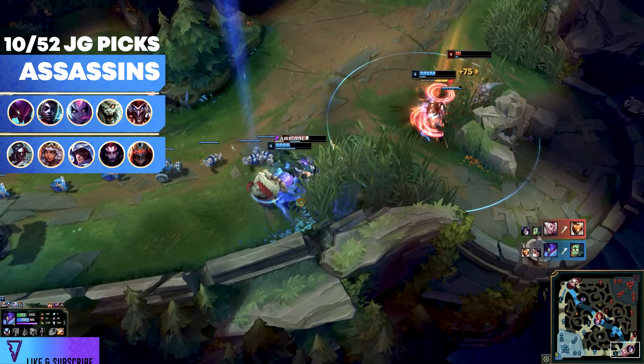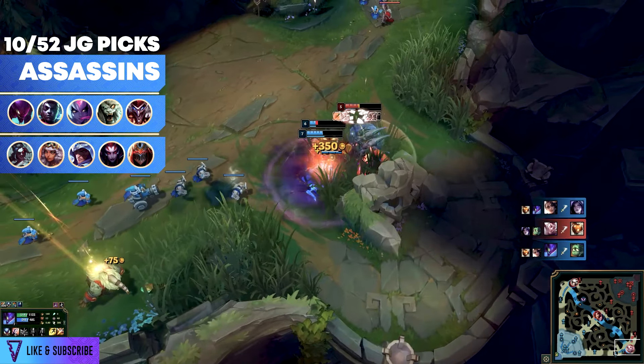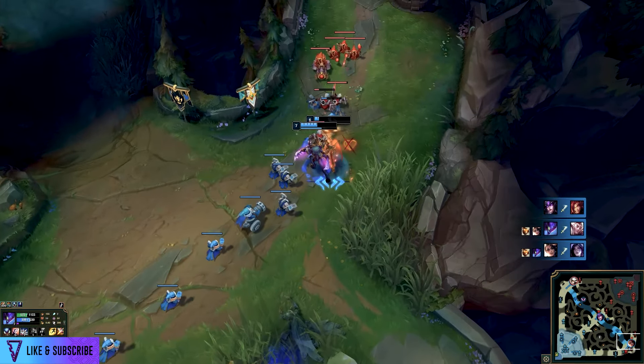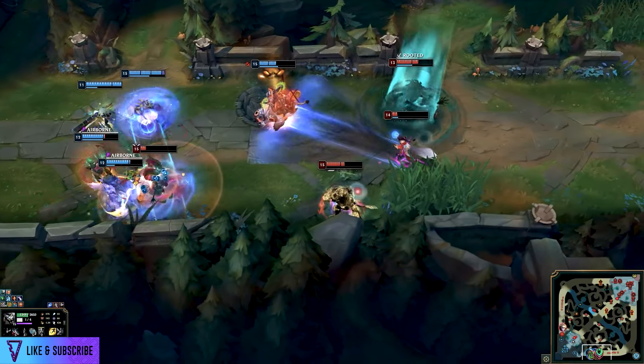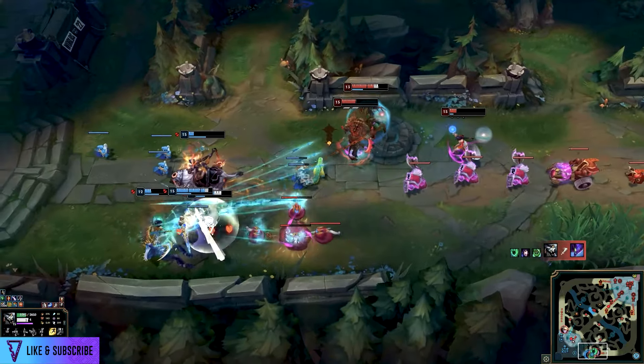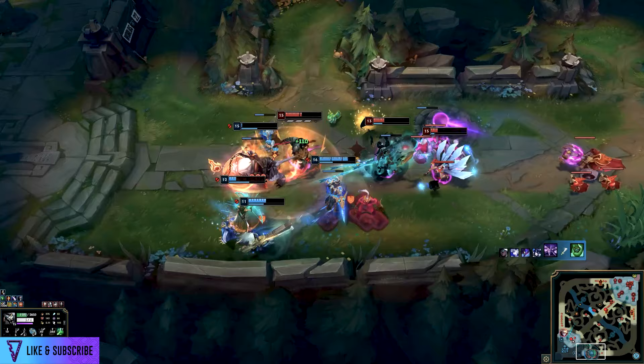For example, Elise is a mage but operates very much like an assassin — once she hits the cocoon, if she's fed, you will die. Assassins love aggressive flex picks, red, raptors, gromp, but they also love quadrant invades and quadrant ganks. They can full clear, although Evelynn, Rengar, and Kayn are a bit of an exception to this.